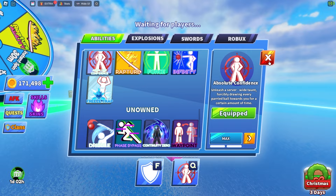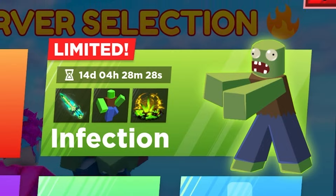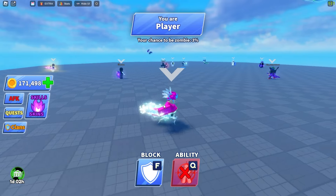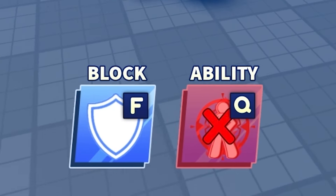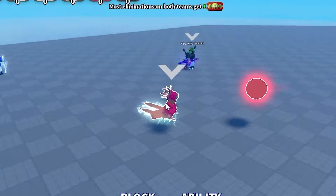Let's equip this and try it out. There's also a new Infection game mode that came out today, which is what we'll be testing this in. At first I thought I had no abilities — wait, false alarm, someone used Absolute Confidence. These swords sound so sick.